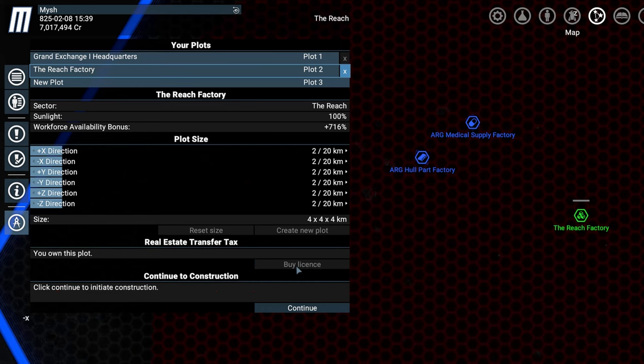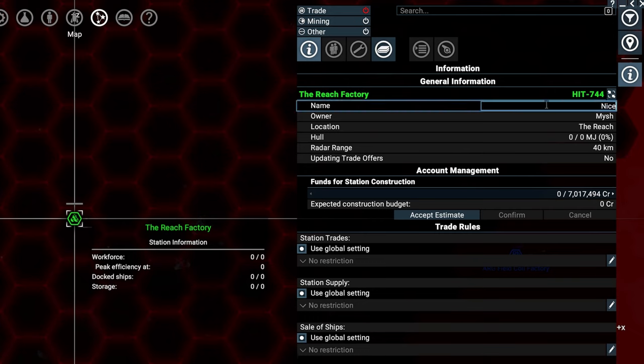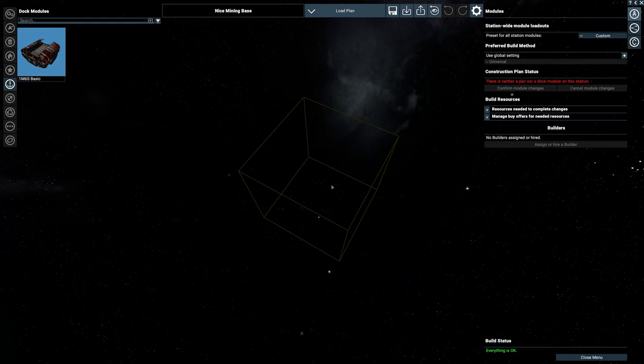There we go, here's our new property. Give it a unique name, like 'Nice Mining Base', so you can find it better in lists and on the map. Right-click on it and select Plan Build. That's the station editor — here we can place modules to later have them built.